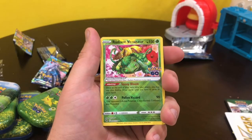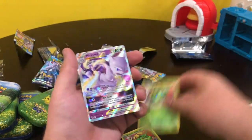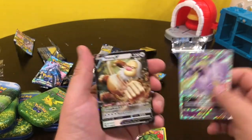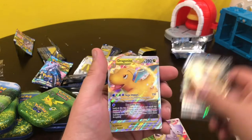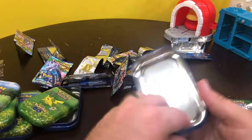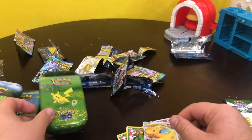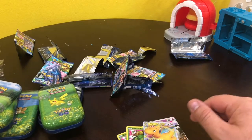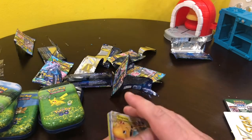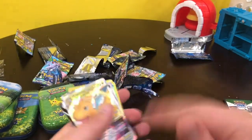Here's a quick recap of what we got: two Radiant Venusaur, three Radiant Blastoise previously pulled, a Mewtwo V-Star, Slaking V, and a Dragonite V-Star. These retail about ten bucks a piece, so I think I got my value back. Let's clean it up and then I'll show you the artwork you can put together.